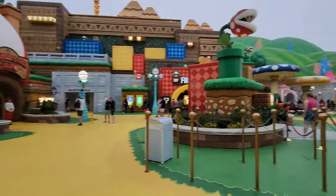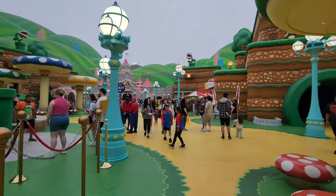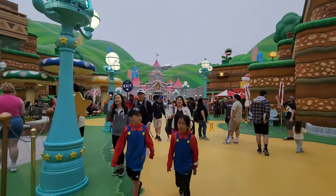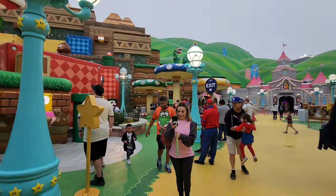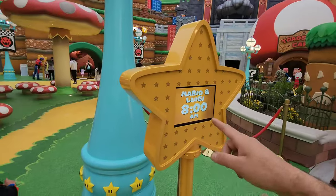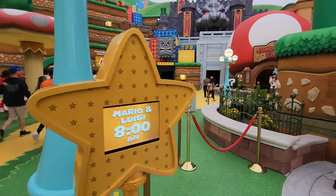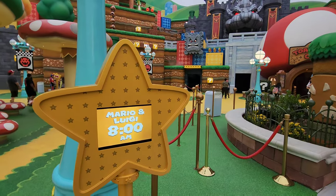The first thing you should do when you get here is play the mini games before the lines get really long when the park opens and bigger crowds arrive. There's also a meet and greet for Mario here. The first Mario meet and greet is going to be at eight o'clock — that's one hour after early access starts. So if you want to get in line and be one of the first to meet Mario and Luigi, get there early.